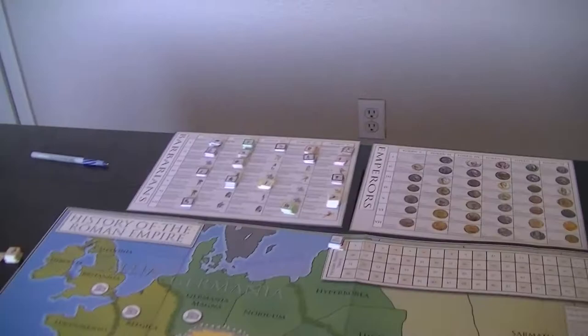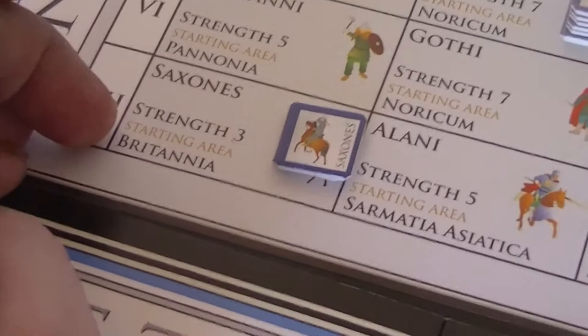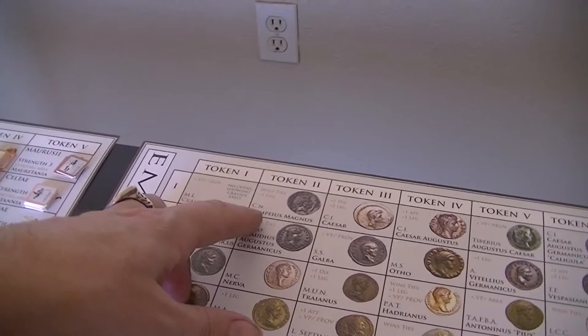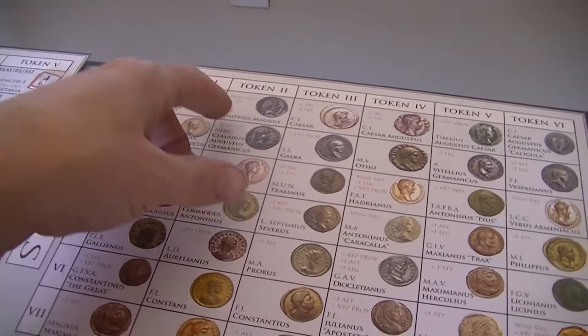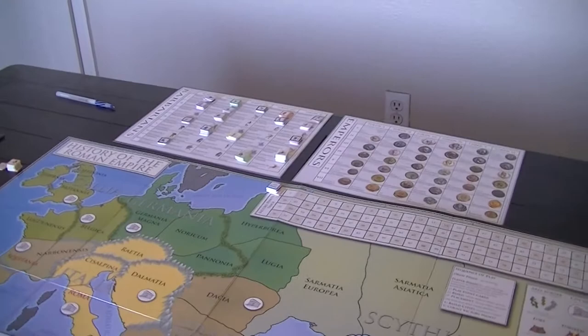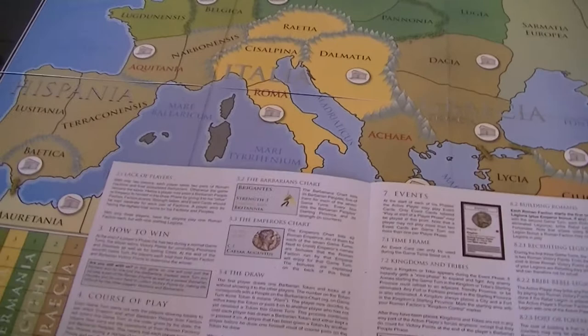The barbarian chart tells you the name of the faction, how many pieces it has available, and where it starts — that's pretty much all that matters for them. For the Romans, you get some special abilities: you have the name, a little coin to show who it is, and some bonuses. For example, this one wins ties in combat and has plus one legion generated at the beginning of the game. When you're drawing the chit and deciding how valuable a given Emperor is, you're comparing their abilities. Note that they don't give you a number of pieces on the board — that's handled differently.